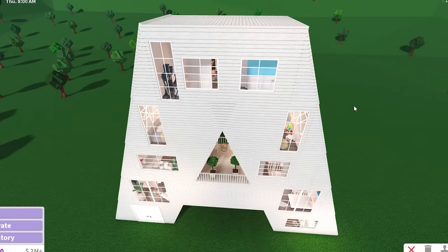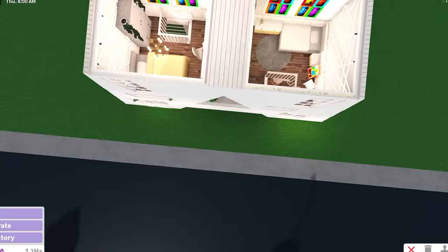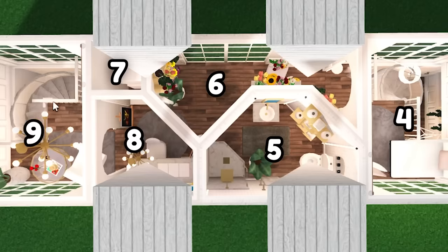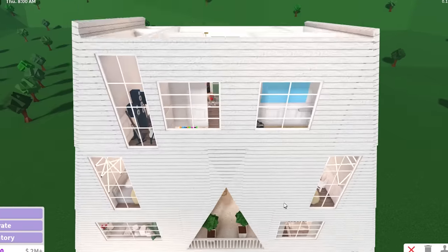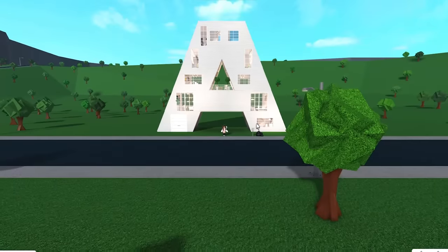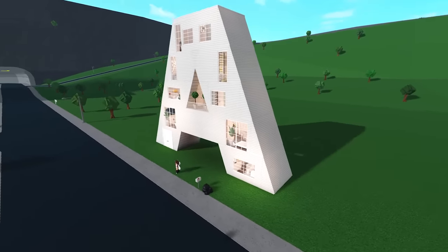Wait, does that mean that we have done every single room? We made 20 rooms — I can't believe it. Okay, let me count them with you: 1, 2, 3, 4, 5, 6, 7, 8, 9, 10, 11, 12, 13, 14, 15, 16, 17, 18, 19, 20. Twenty rooms in a luxurious A-shaped house. The total cost of our letter A-shaped house is $124,000. Here are the surroundings — as you can see it looks like the letter A. It actually really does.